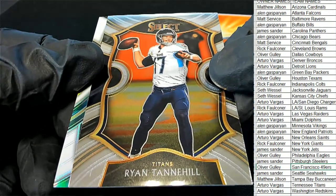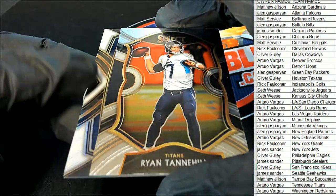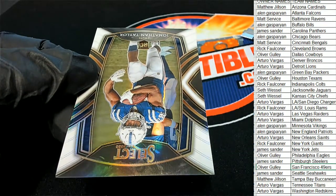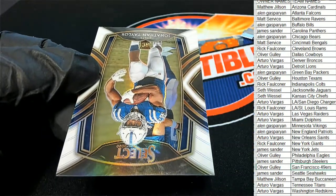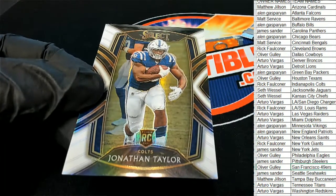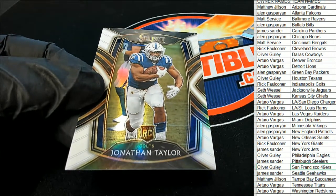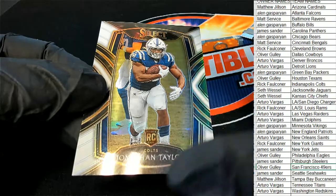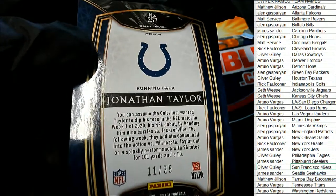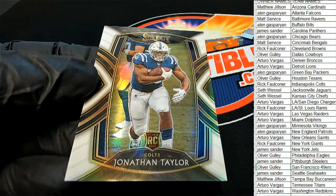Tennessee Titans concourse. Oh man, this one behind it is just glowing — what is this? Good luck everybody in Select Football. It's a Jonathan Taylor prism rookie and it's a white one! Oh man, that's very nice. Congratulations to the Colts owner — Rick F, congratulations! Jonathan Taylor, 11 of 35, club level prism. Nice club level!